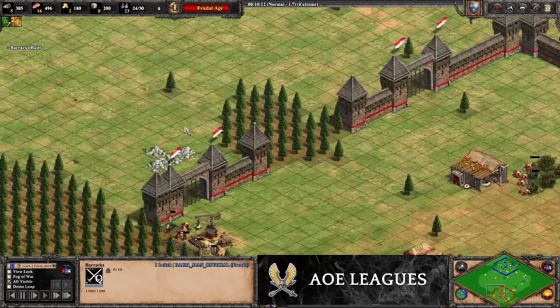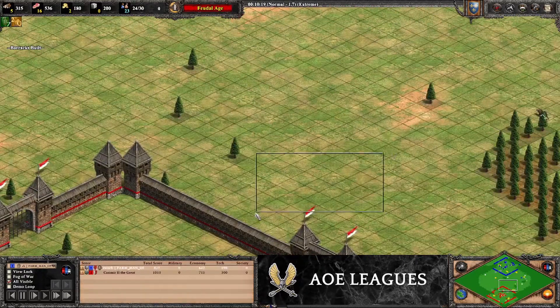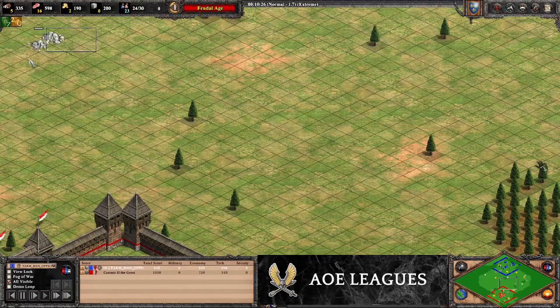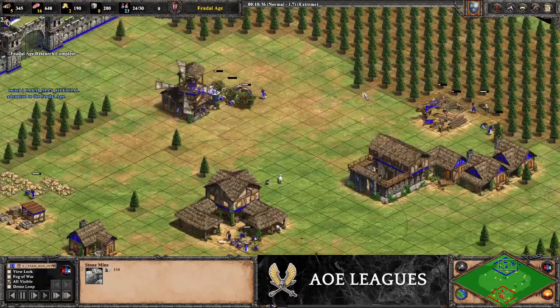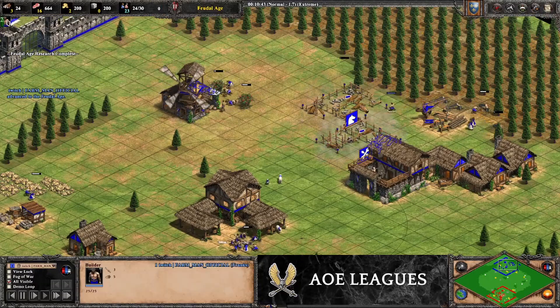We want to look for where we can secure a stone pile. There's one stone pile here but we can't really drop the castle there, so I'm going to drop the castle around about here and get this stone. The villagers will build the castle, build a couple of houses, and then get the stone. Once we hit feudal age, we want to drop a stable and a blacksmith using two villagers from the woodline, one villager on each.